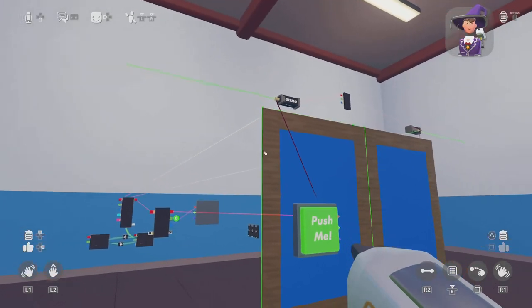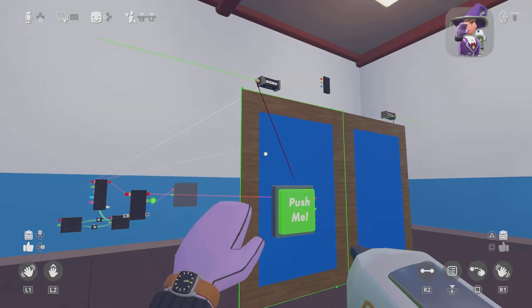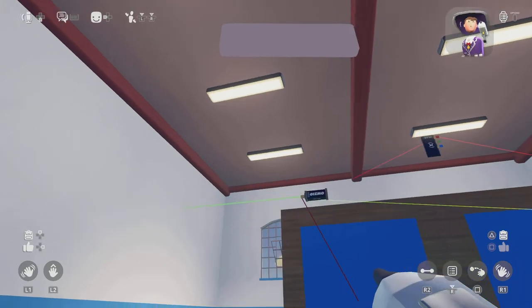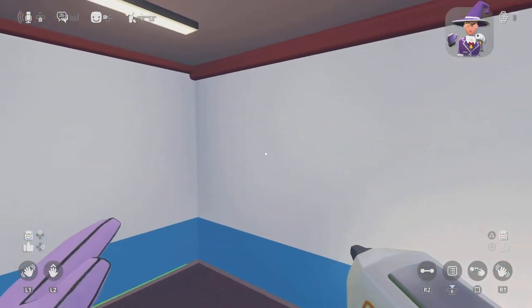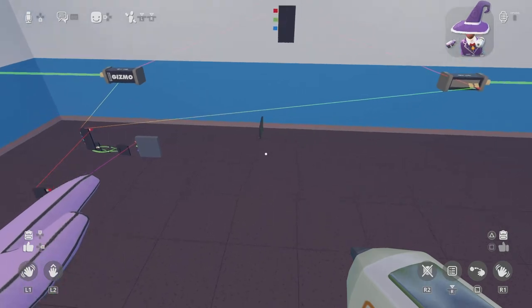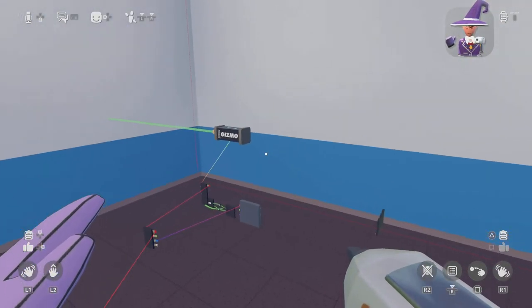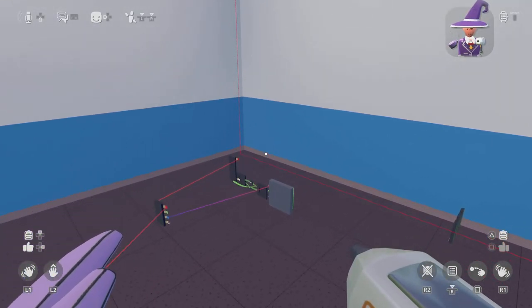I'm actually going to show you guys how to do it with one door now — this is actually way easier and way better to do. If you're doing one door, like for when that does army games, you actually want to delete all of this, then keep the button since that will do the thing you wanted to do.